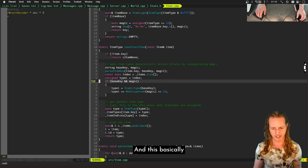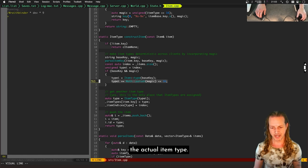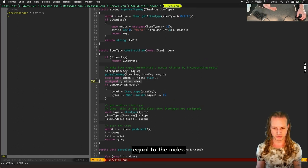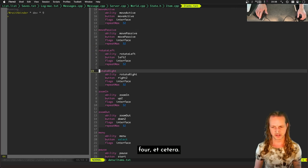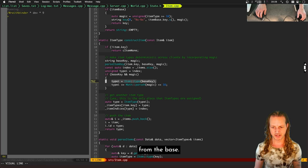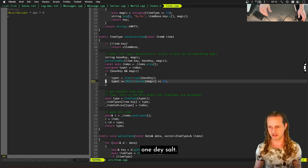The solution was in this function called construct_item. It takes the base item and adds in the magic to the actual item type. For regular items, the type equals the index — it's loaded first-in-first-out through a file called items.txt. For magic items, it takes the type from the base item and adds in the magic, so it's deterministic across clients and doesn't depend on load order. That way we no longer have a de-sync on item IDs client versus client — one de-sync solved.